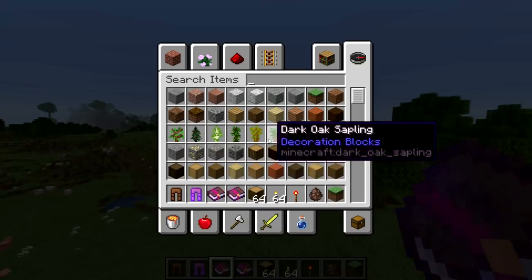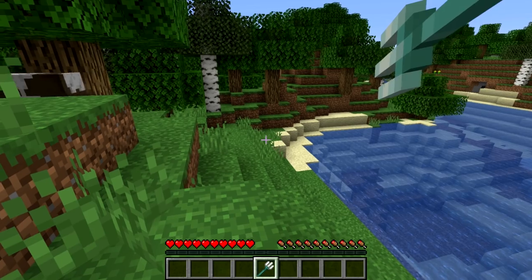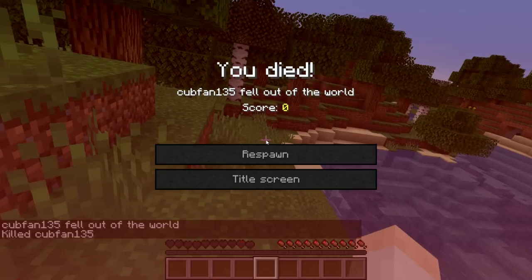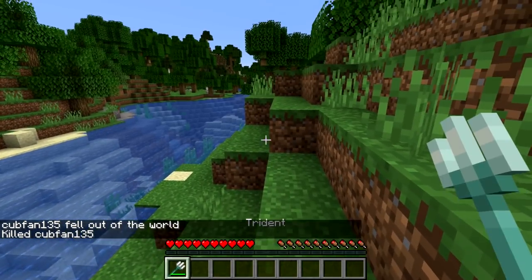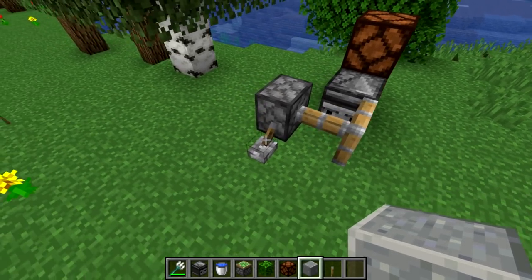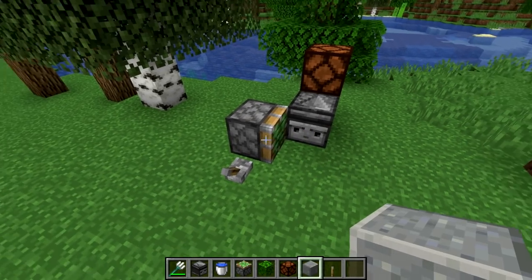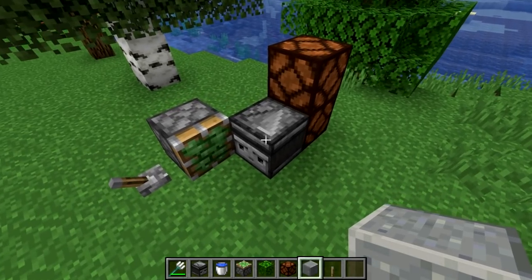Cursed enchanted books now once again have red text, as do items enchanted with curses. If you throw a trident and die before picking it up, you can still pick up the trident even after you die. There were also a lot of fixes to observers — they will now once again detect retracting sticky piston arms, and they no longer detect moved blocks late.